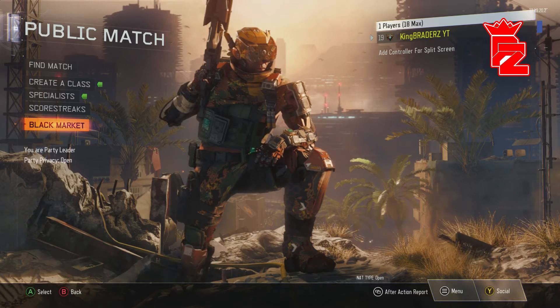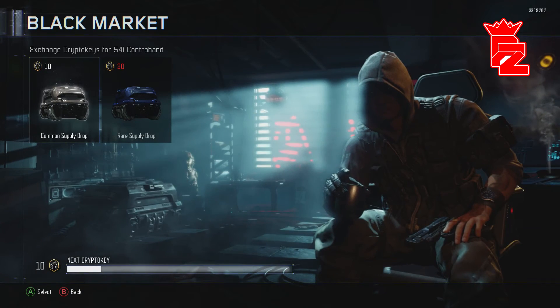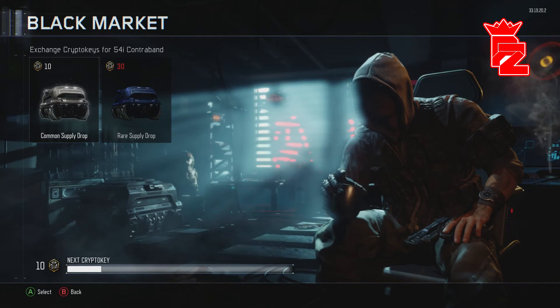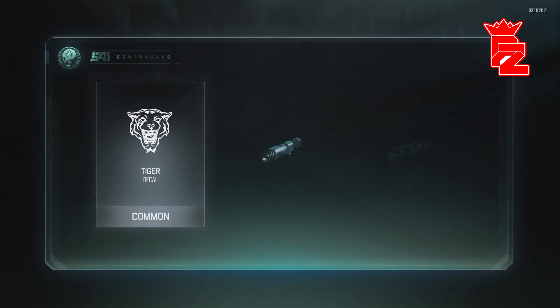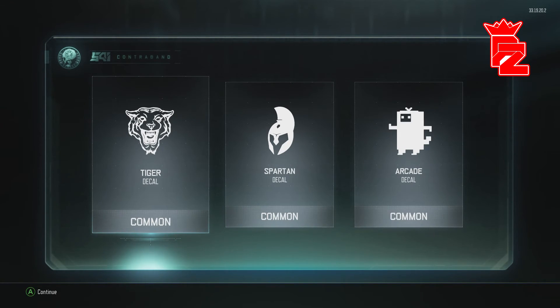Alright, we just got an epic man. I've just worked my way back up to 10 crypto keys. Hopefully we can get a legendary, or maybe an epic — something amazing within the supply drop. Keep the luck going, let's do this man, come on please. Oh — common. Common. Okay, that wasn't great to be honest. That's just nothing compared to the last one, let's be real.